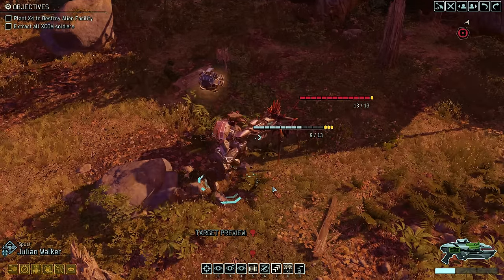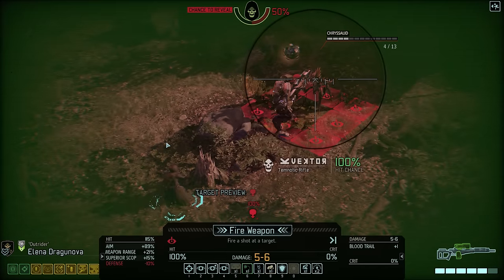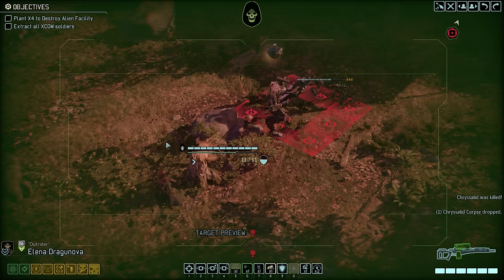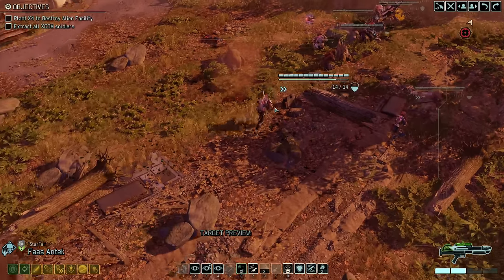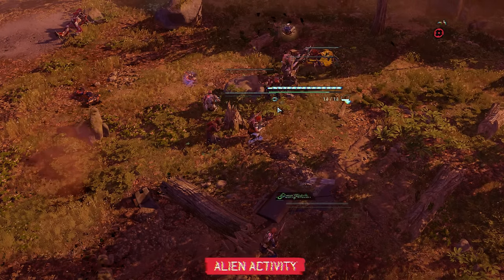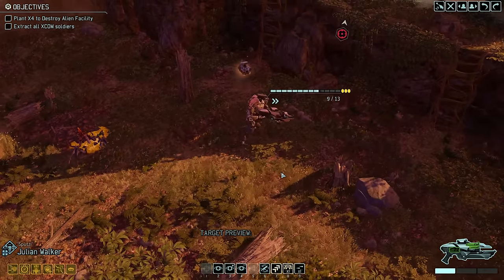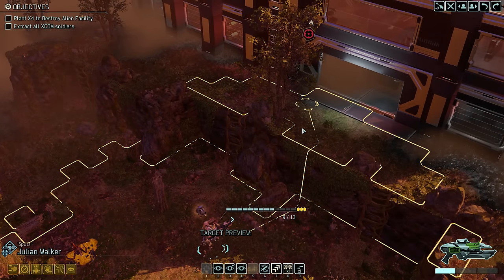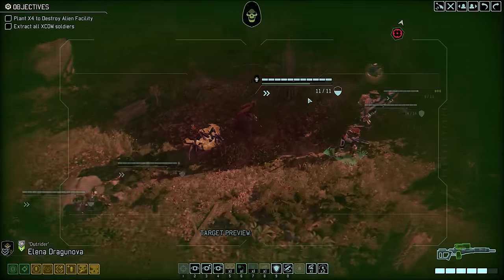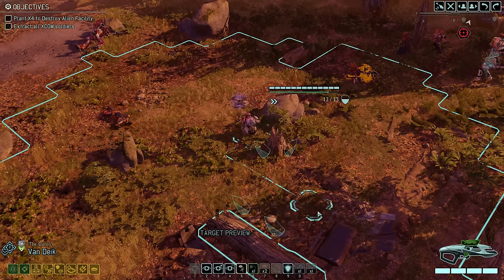Dragonova mops up the Chrysalid for the kill. With the rest of the squad we follow up, ending our turn with everyone on overwatch. Nothing new, so let's get Julian moving further — interestingly enough this does not trigger the Chrysalid by the entrance, which might have something to do with us being on a different height level. In that case, since there is no mission timer, let us once again carefully move up with the rest of the squad — there is really nothing to be gained by playing things too aggressively.